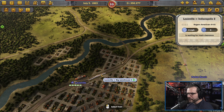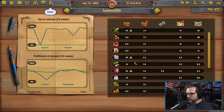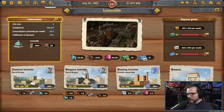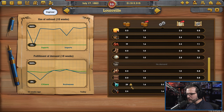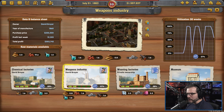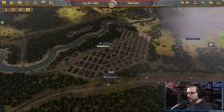So now theoretically the weapons should be cruising along here at a much higher rate. If we got enough chemicals — which I think we do — and iron, and now the lumber, I think we can increase you by another expansion here. And hopefully that gets us a lot more weapons coming in.